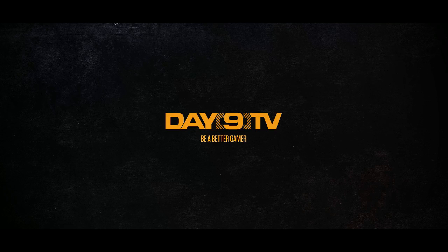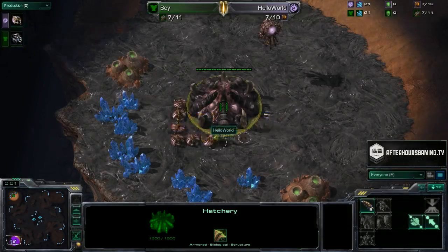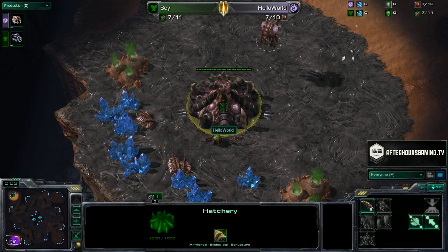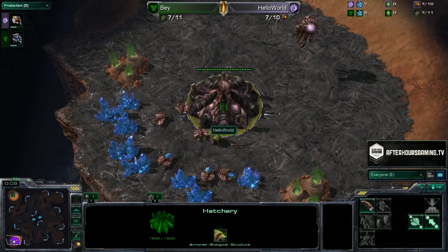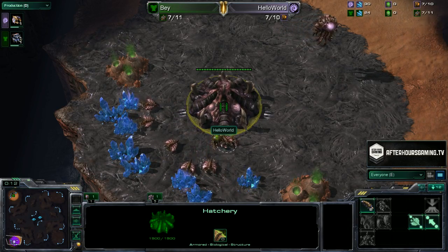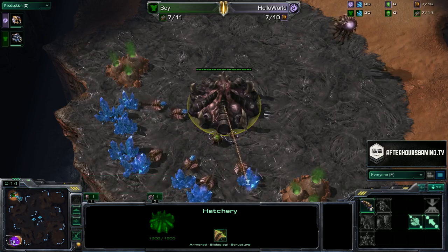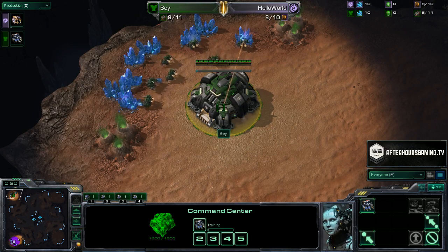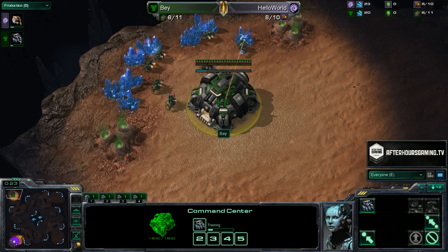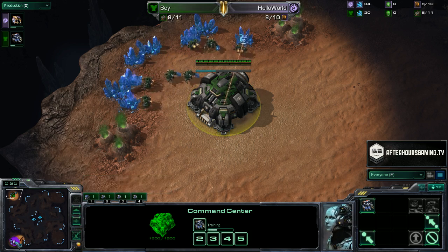Ladies and gents and fish and animals of all kinds tuned in — we are now going into game two between Microsoft and Google. In the bottom left, we have Hello World, the ghostly pink Zerg, representing Team Google. In the top left, we have Bay, the green Terran, representing Team Microsoft. Both will be duking it out on one of my favorite current maps, Backwater Gulch.